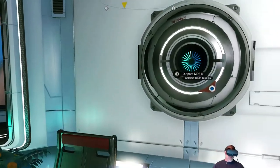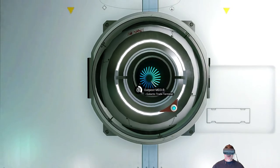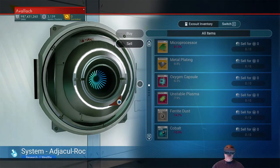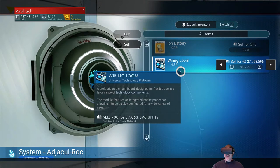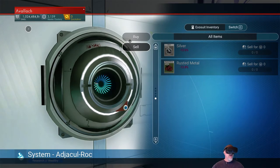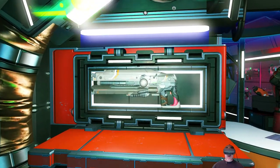Okay, here we go! This is it, the moment I've been waiting for — hopefully you guys have too if you've been watching all along. Open up the terminal, sell items from your inventories, find our wiring looms. We're going to sell these for 37 million — and look at that thing go! Boom — one billion and change. We no longer have to worry about money now, not for a long time.